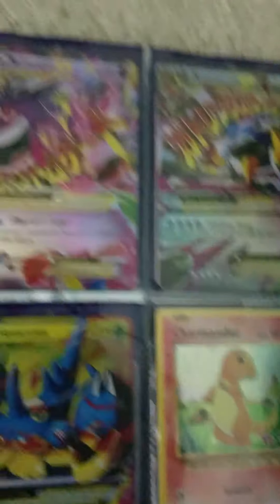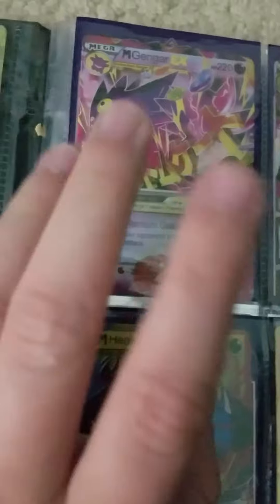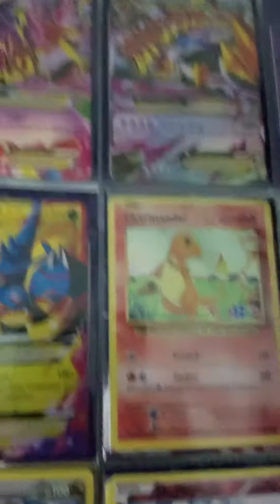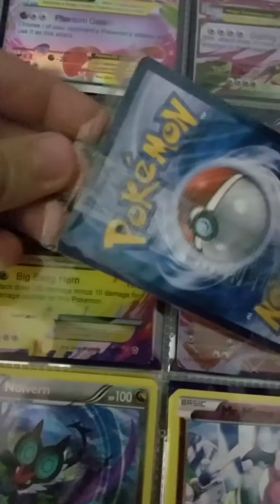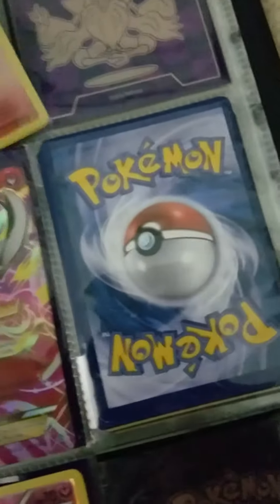This one also has a cool design on it, but that's just a Ninetales — I like Ninetales. These are all fake ones. The person on eBay said they were real but he lied. This is a foil card and it's actually still foiled, which is good.